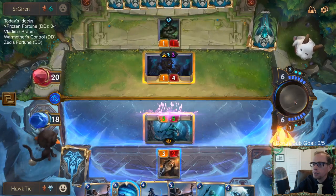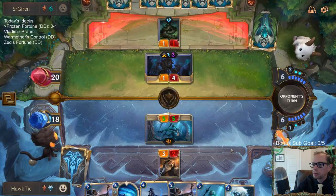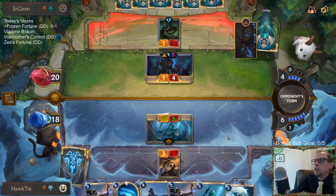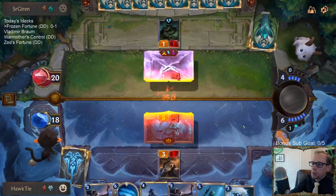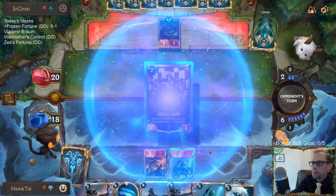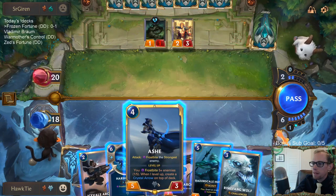I really like Razor Scale also. Cool, I was a little worried about Vengeance — Vengeance wanted to kill Ashe. But it's really nice being able to kill that Maokai and we still have another attack step from the Scout. That's really nice.